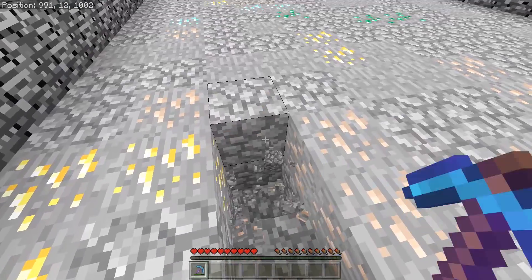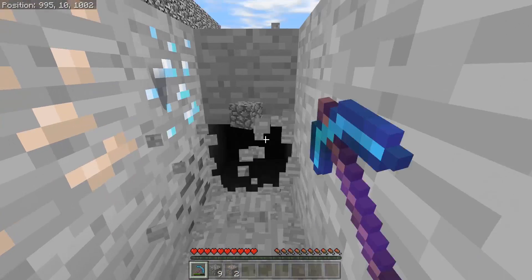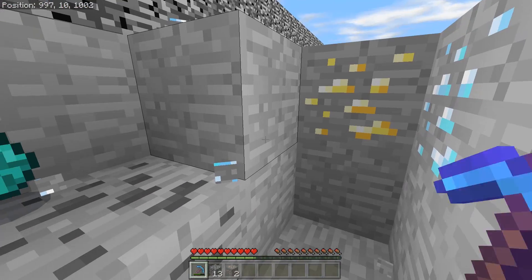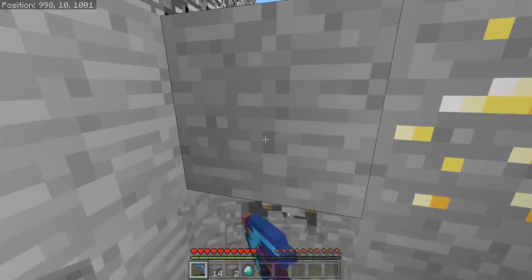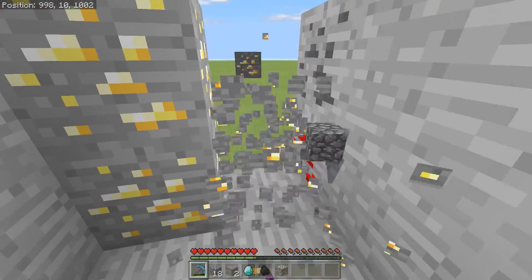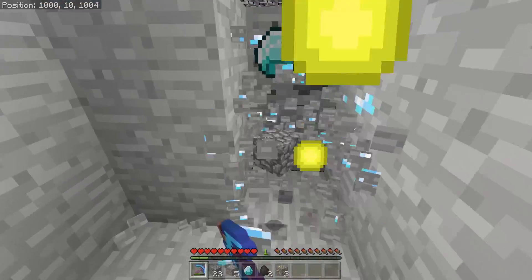I'm in survival and this is your mine. I have an Efficiency 5 pickaxe so it's quite quick. What's so cool about this is the different ores randomly generate - they swap out using the fill command. I made a fill command video the other day and showed off that you can use it to replace blocks, and this is what I've done.